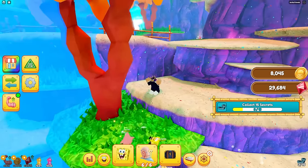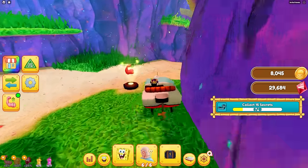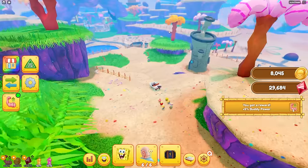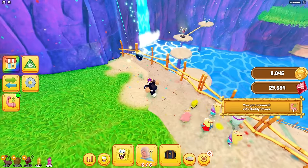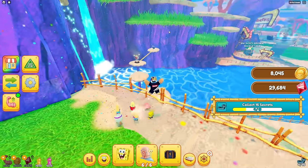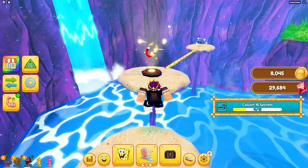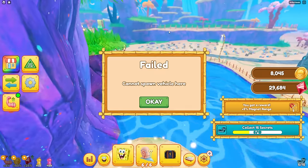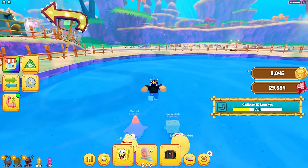There's even more power-ups over here that you gotta collect - there's a lot of secret stuff everywhere around the map. I just got another one. They're literally everywhere! There's even more stuff over here - looks like an obby, so I just jump over and collect as much of this stuff as I can because it's all free.